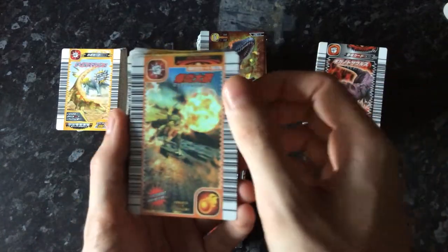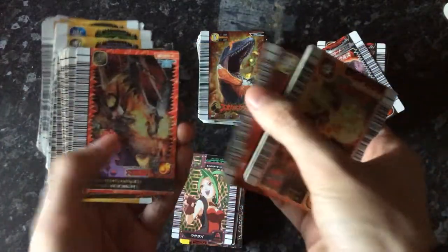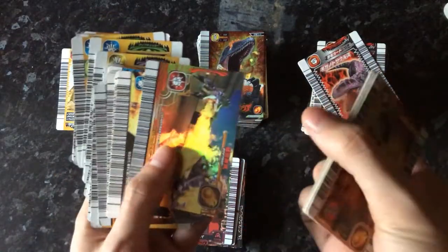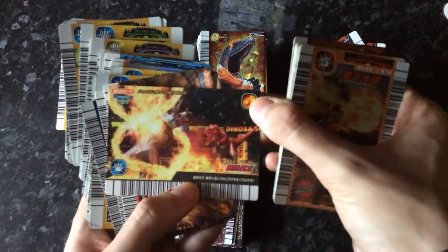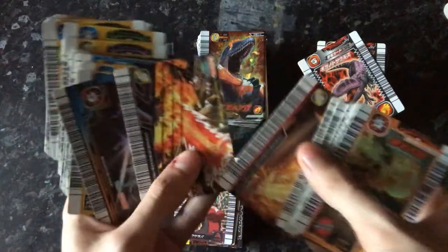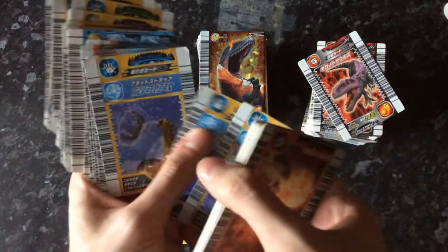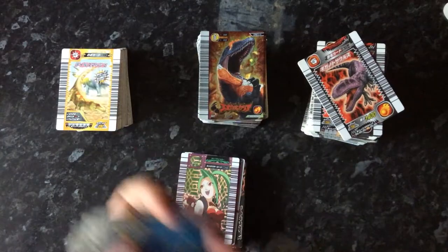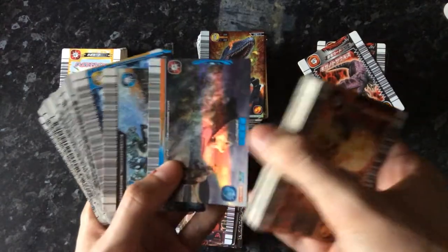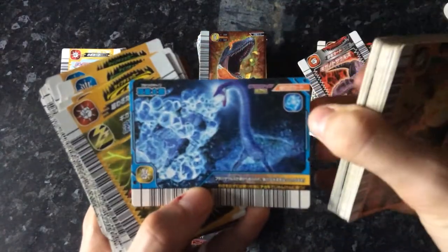Moving on to the super moves. We got Fire Cannon — six firebombs — Magma Blaster, Volcano Burst, Flare Sword — got two of those. Water Sword, Aqua Whip — a few of those. Did get quite a lot of first and second editions. Tragedy of the Sphere, Shock Wave — another Shock Wave — Aqua Vortex, Futobosaurus Cannon.